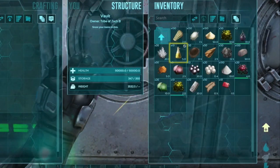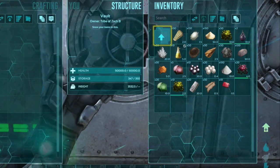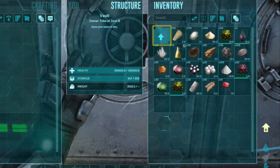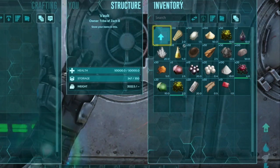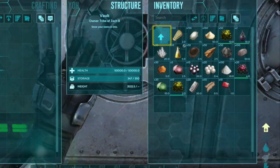Resources, guys — I think that this was also a lot more balanced. As you can see, 150 loot crates and I ended up with just like a small sampling of resources. So if you want to get resources from HLNA, just buy them with hexagons straight up. Definitely don't worry about trying to get them in the loot crates.